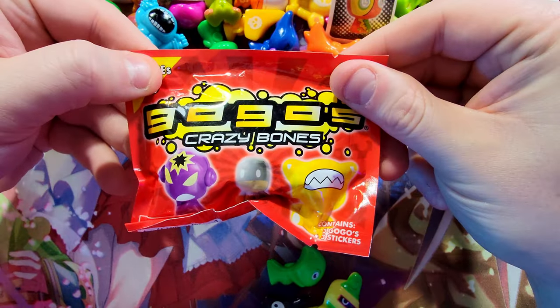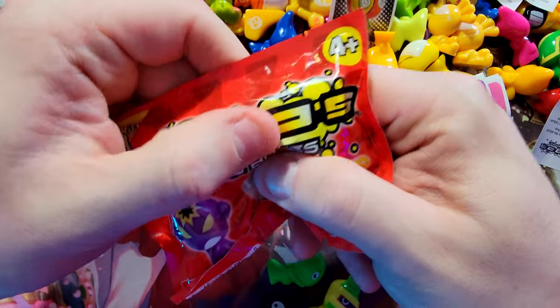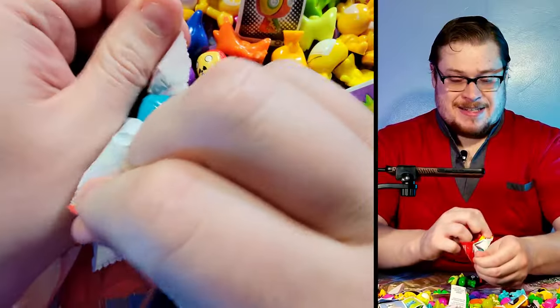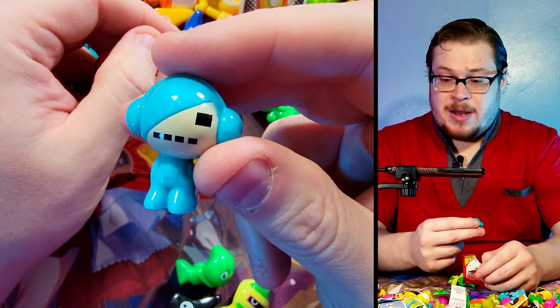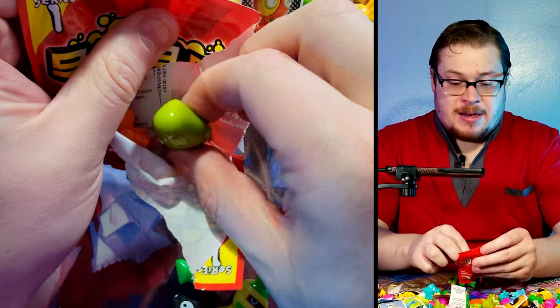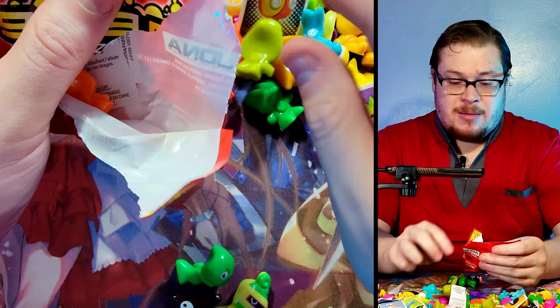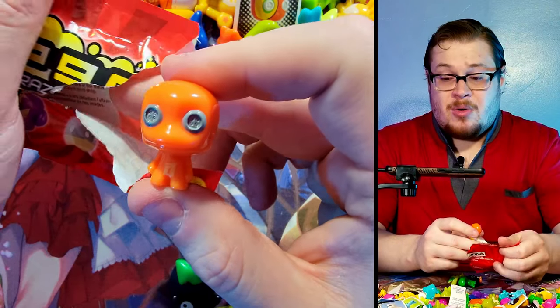Now we're on to the last pack — come on, let's see it. I only feel three in here, yeah there's only three in this one. We got a blue to start off with — the girl robot girl thing, I don't know her name. And we've got a Tori in her kind of blimey limey green.